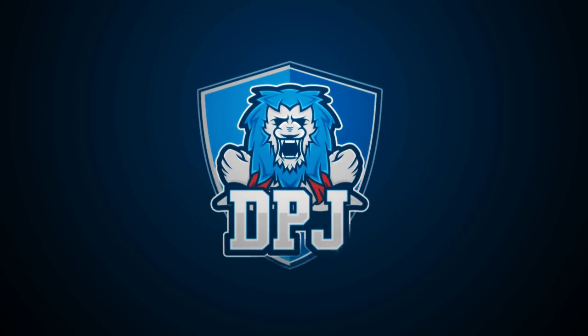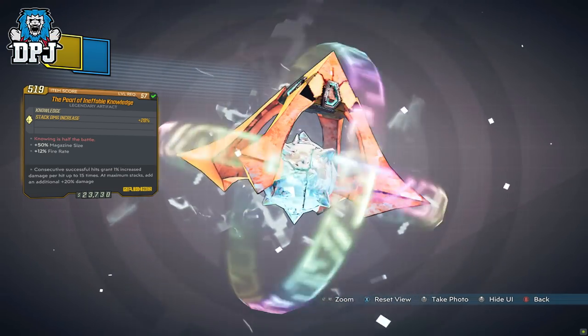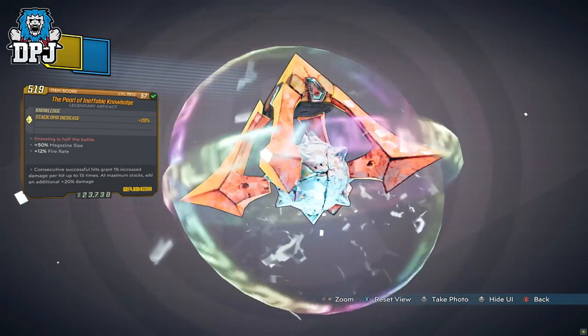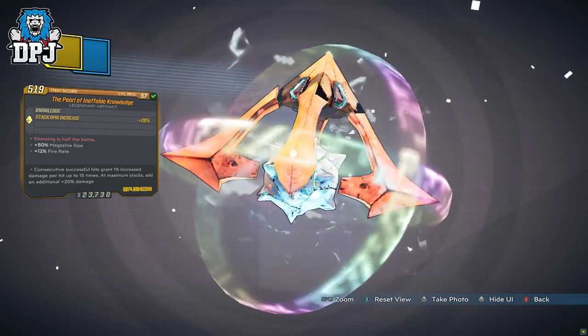Today guys, we take a look at a new artifact to the game which arrived with the Guns, Love and Tentacles DLC. The artifact is called the Pearl of Ineffable Knowledge. How's it going guys, my name's DPJ and today I bring you another Borderlands 3 video.